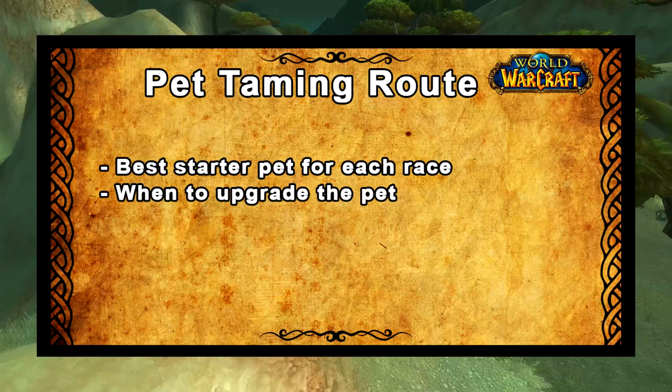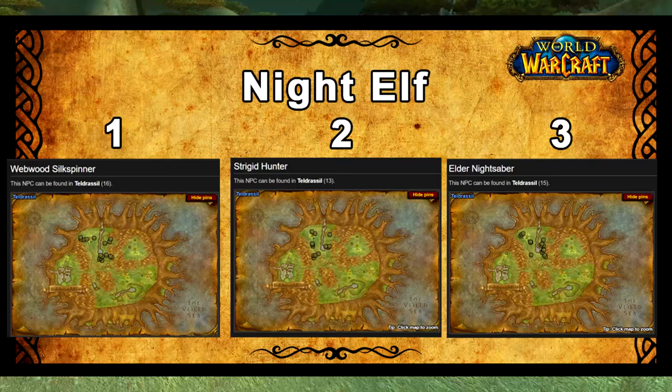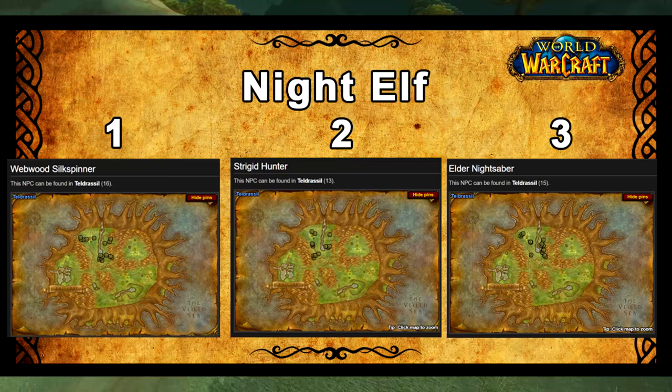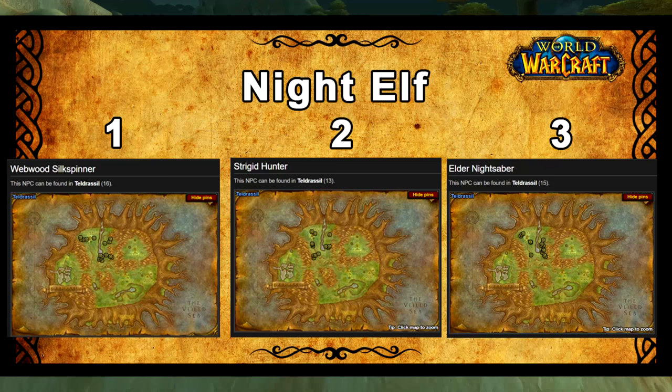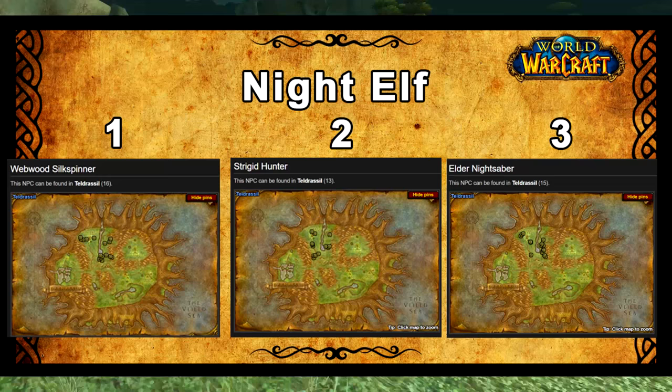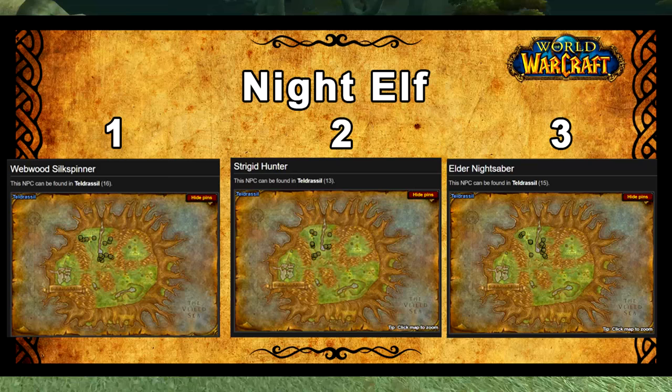Let's get on with the pet taming route. I'll give you the order of pets you should tame for each race as you level up to 60. For the Night Elf, first get a Webwood Silk Spinner to get Bite rank 2, then get a Strigid Hunter to get Claw rank 2. These two pets are quite close together so you're really just taming them to get the ability — tame the pet, spam that ability, and eventually your character will learn it.